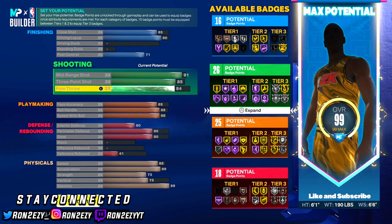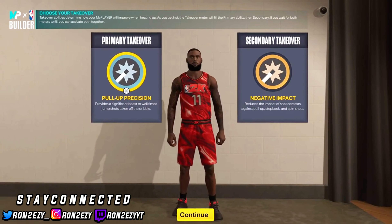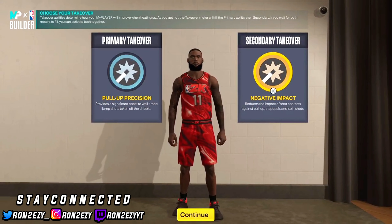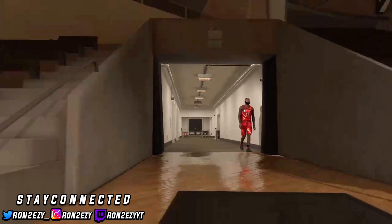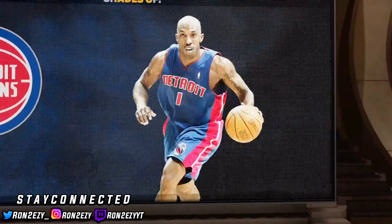I'm going to throw the rest on the free throw. You got 16, 26, 25, and 18 — it's a good badge spread. Moving on to the takeovers: I went with Pull-Up Precision and Negative Impact. He shoots off the dribble around the court very well — off the dribble shooting, fades, floaters, anything in that mid-range area definitely resembles his game. So I went with double shot create and take — Negative Impact and Pull-Up Precision.